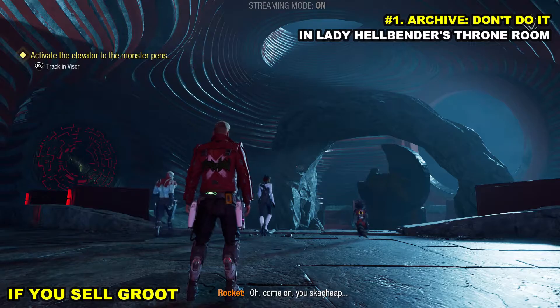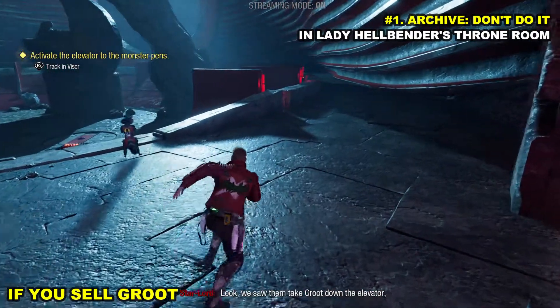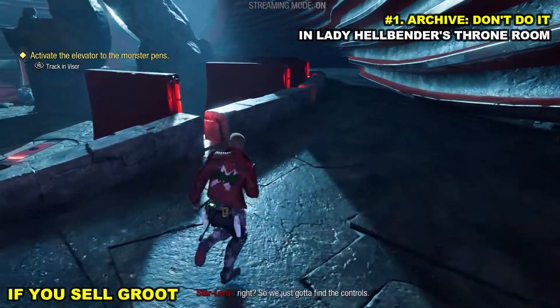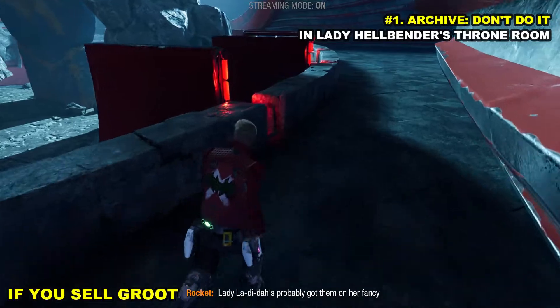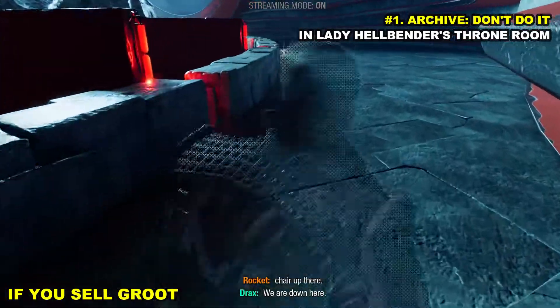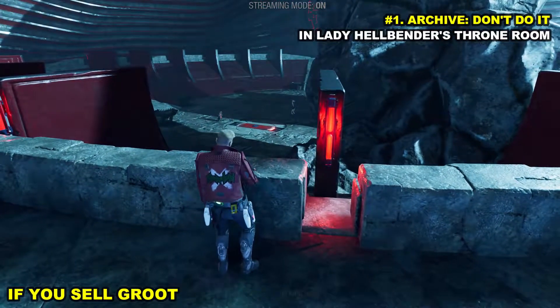Tracker says... come on, you scared. I knew that thing was junk. We saw him take Groot down the elevator, right? So we just got to find the controls. Lady Laddie's probably got him on her fancy chair up there. We are down here. Hellbender used some sort of rising stairs. There's got to be a way of activating them from ground level.